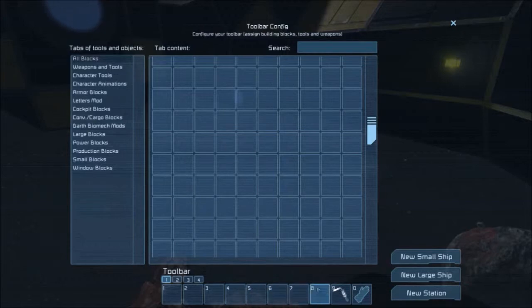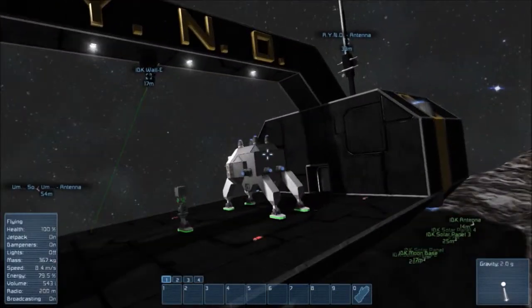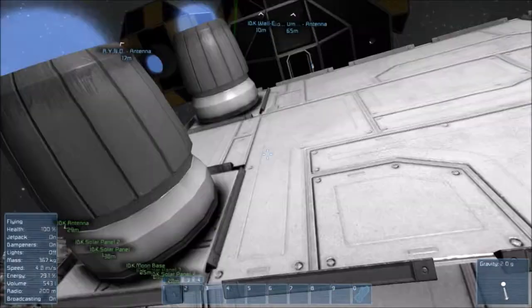We could throw a missile launcher on the little ship — actually it would be better to put a missile launcher on this small guy, because we wouldn't lose much if we blew up.